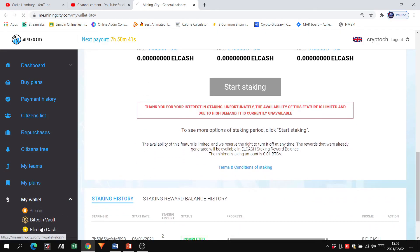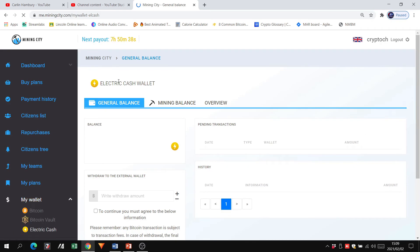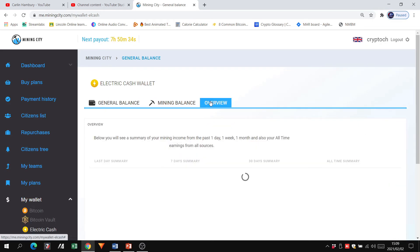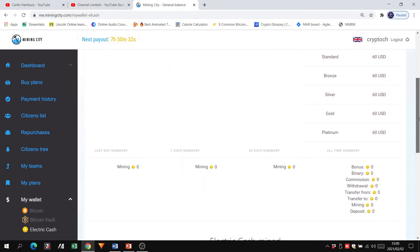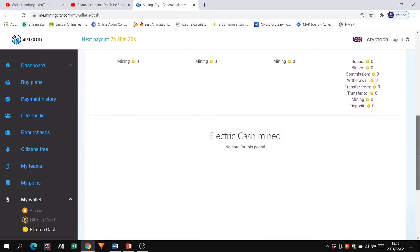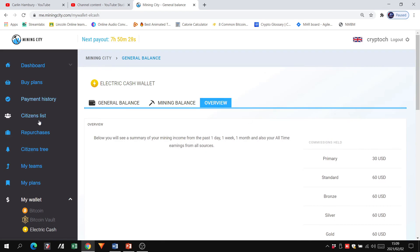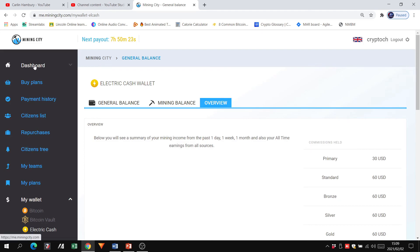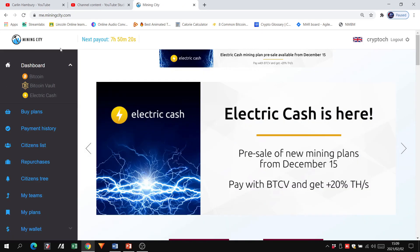Once staking goes live, you'll enter the amount of Bitcoin Vault you want to stake and click 'Start Staking.' The Electric Cash wallet currently shows just a general balance, a mining balance, and an overview — showing how much mining has been done and how much you've earned, though it's not live yet. That covers the main changes in your back office. I hope you'll be mining Electric Cash and joining us as one of the early adopters.